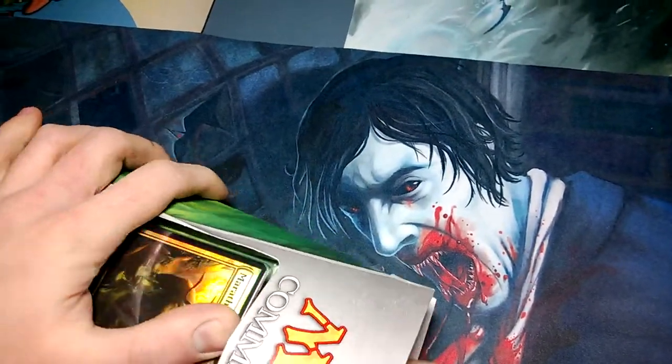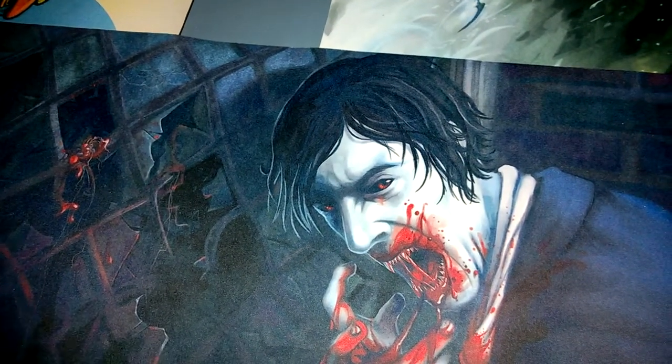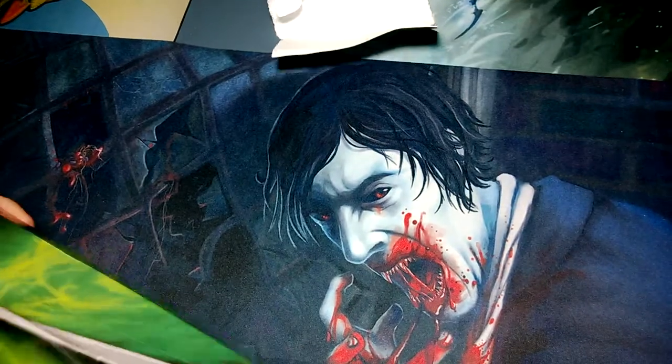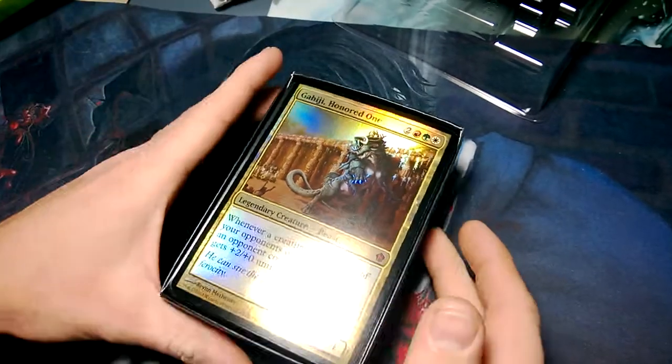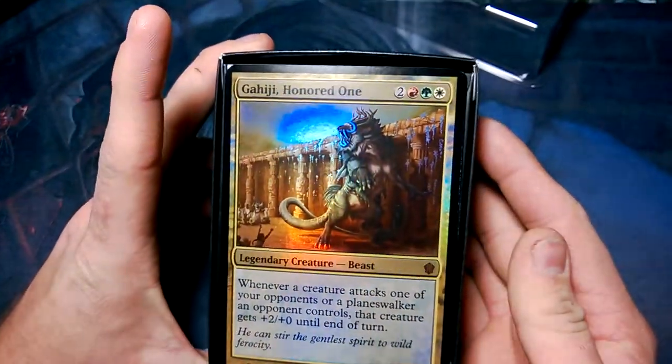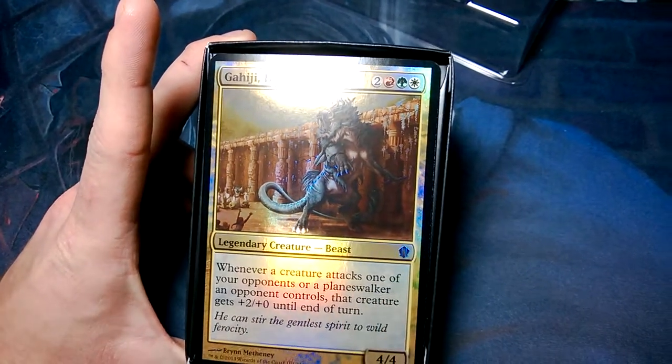I'm trying not to ruin the box too much here — looks like I'm going to have to. That's a pretty cool little box, slides right out. Here's the other two oversized cards. Here's Gahiji, Honored One — legendary creature beast. Whenever a creature attacks one of your opponents or a planeswalker an opponent controls, that creature gets +2/+2 until end of turn. Red, green, white.